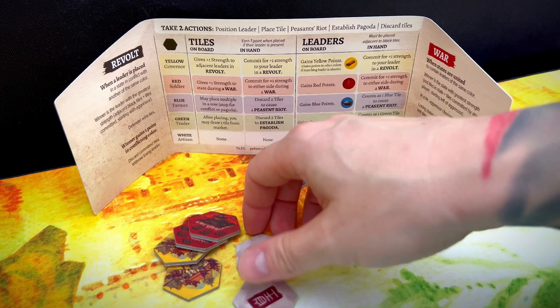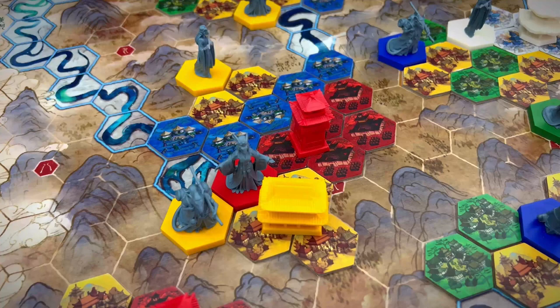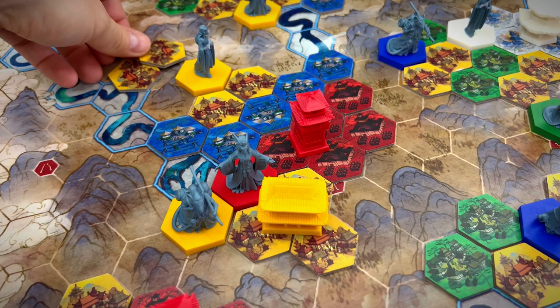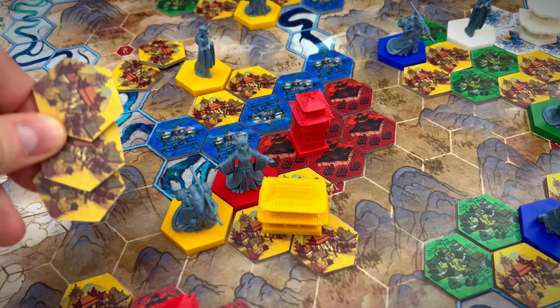Now it's time for some fun: conflict. There are two types of conflicts in this game — revolts and wars. Revolts begin when two leaders of the same color are present in a single state. Revolts are always played between the players controlling the two conflicting leaders. First, you count the initial strength by counting the number of yellow tiles adjacent to your leader — here it's one versus two. Next, the attacking then defending player may add yellow tiles from behind their screens and the yellow leader if it's off the board, each counting as plus 1 strength. In this case, the final score is four versus four, and as draws are resolved in favor of the defender, the defender wins. The winner gets one victory point and the losing player removes their leader from the board.